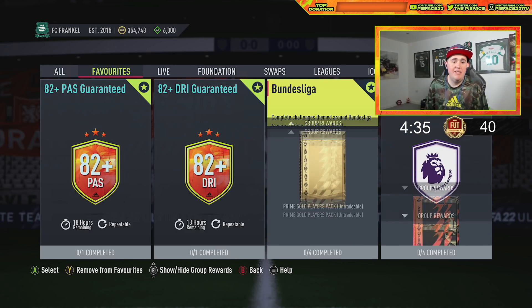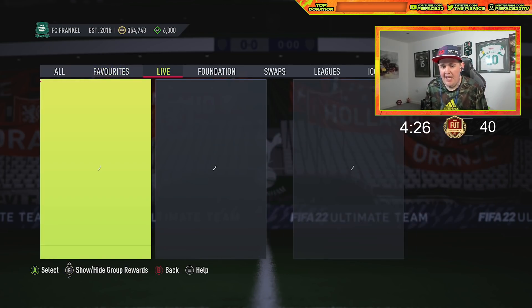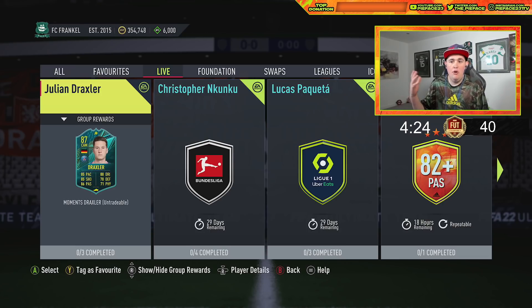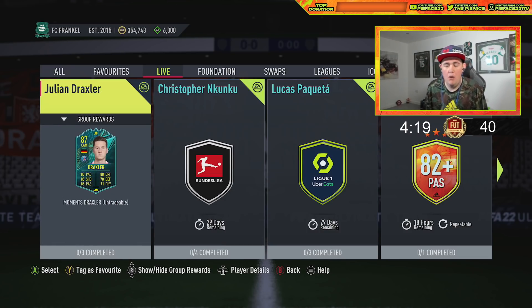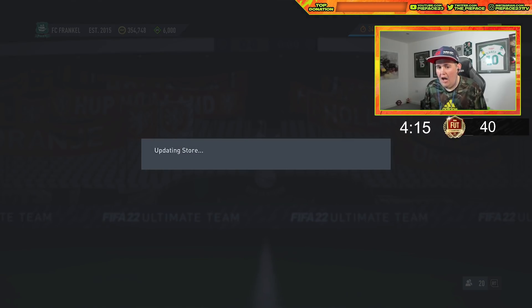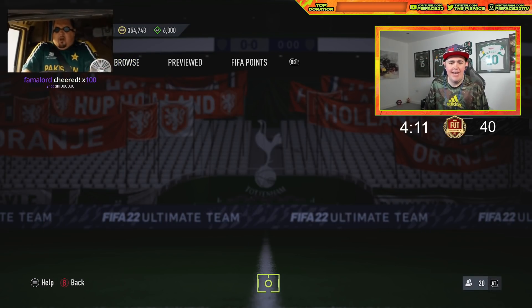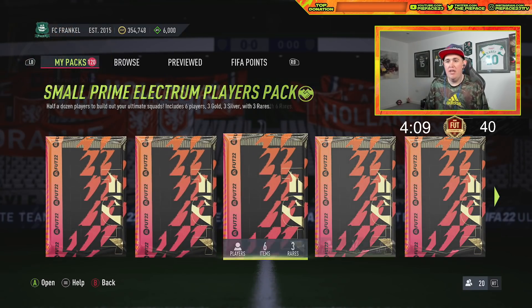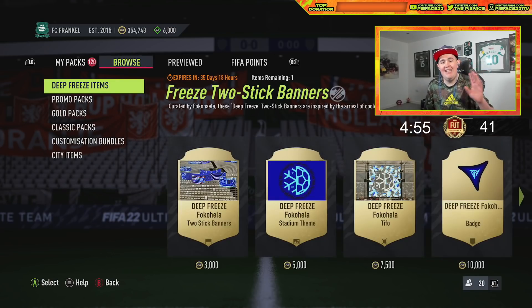Because all the hype is around the EPL at the moment, the Bundesliga league is a little bit cheaper — so if you're looking for one to farm, you still get a 45k pack for completing it. They also dropped the League MLS and the Saudi league SBC. There are some new player SBCs too — they dropped three today: Draxler, Kunku, and Piqueta. We'll be slowly completing our way through them with duplicate fodder. It's also the last chance for Numbers Up cards.